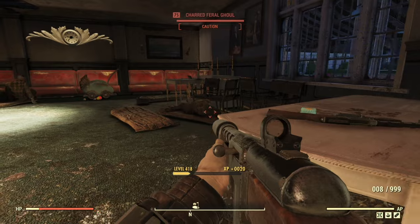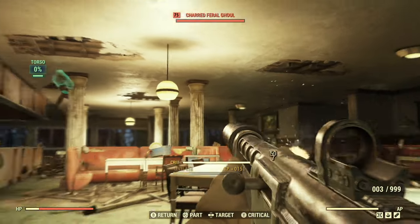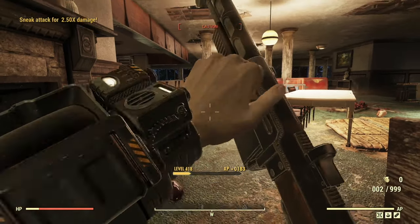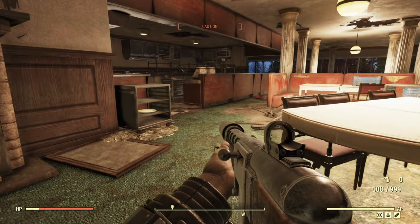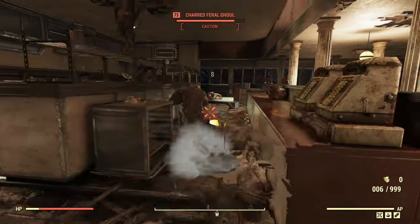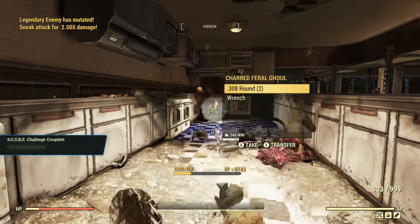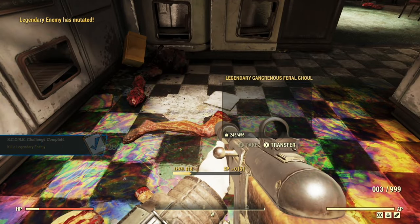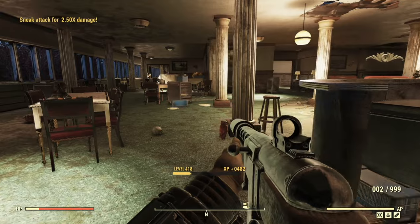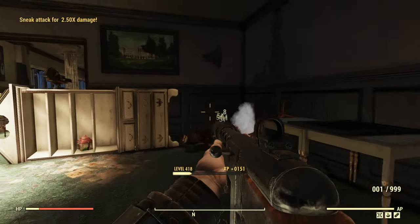Here we are at the White Spring, nice and sneaky. Torso shots didn't quite do it, but once we get adrenaline built up that'll do the job just fine. Despite our loud explosions, nothing's waking up — ghouls are sleepy, I guess. Got some splash damage going for the legs and you can see the cripple there already. We did get a legendary — we'll take that. We can explode enemies all over the place without a headshot.